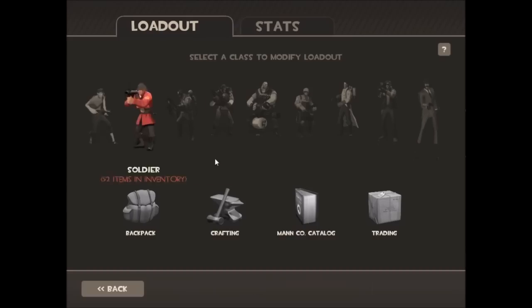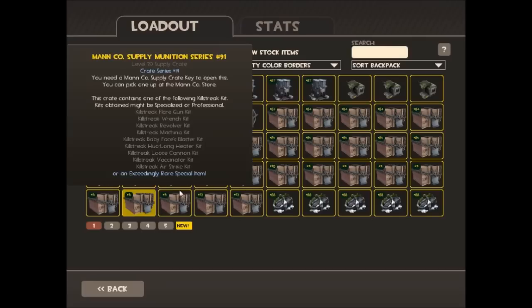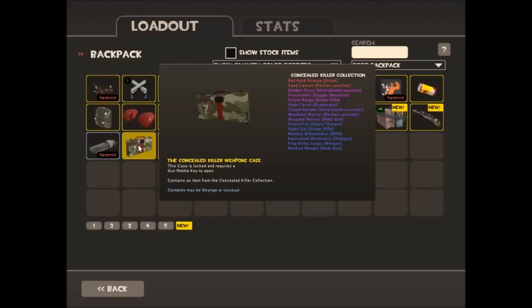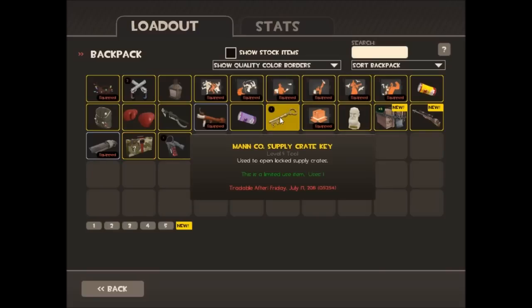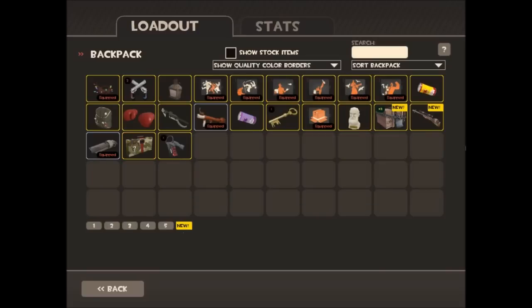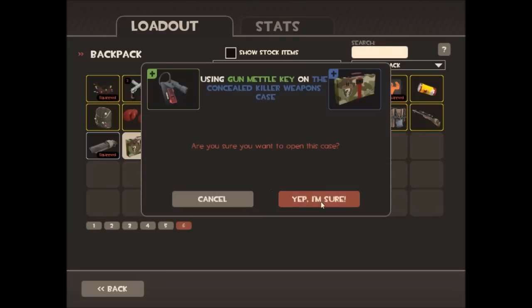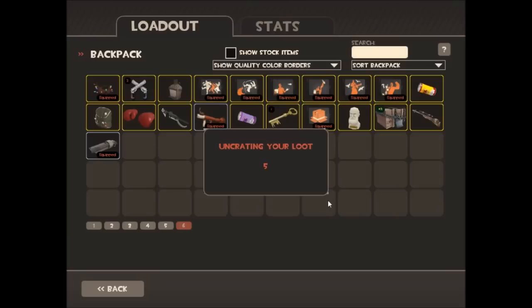Alright, hello everyone! I'm gonna do a little bit of unboxing — the unboxing of the Z Concealed Killer Collection. Here we go, open with a key. Let's do this.